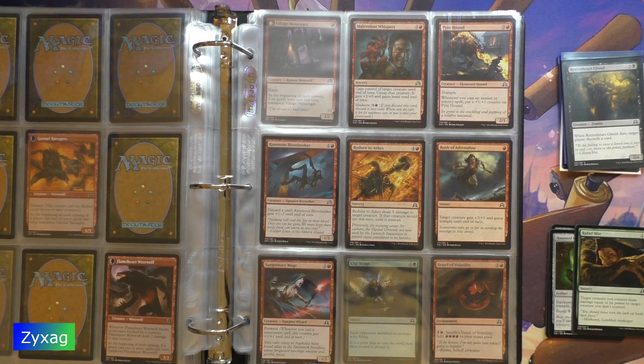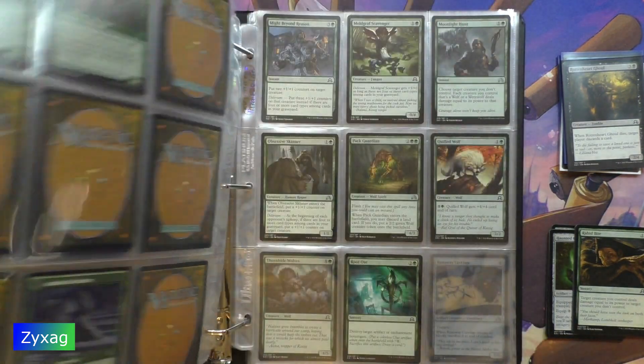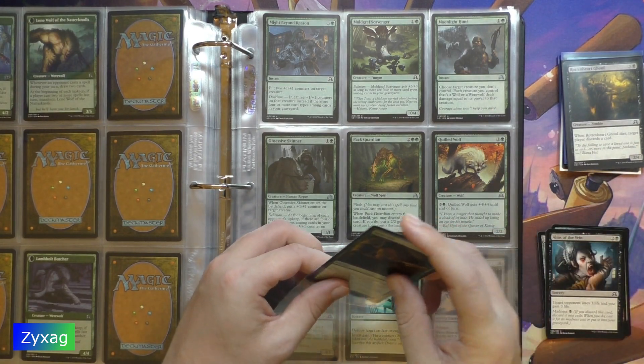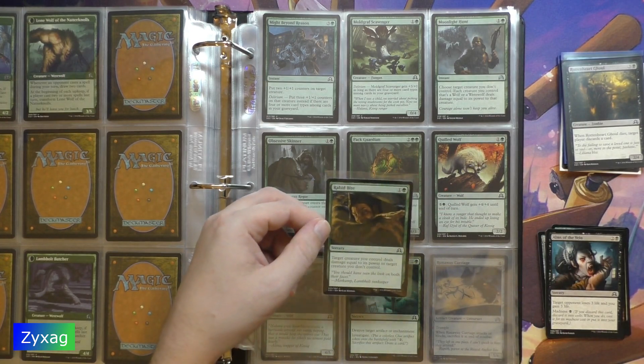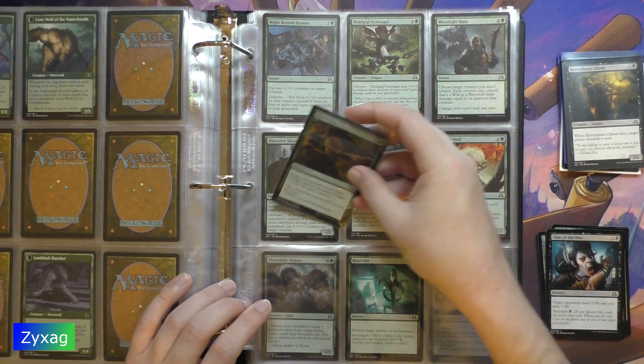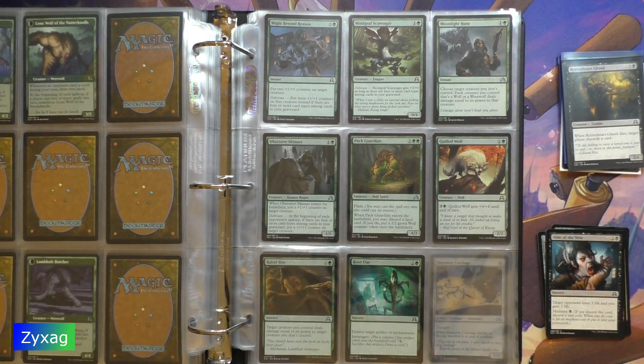Next up, Rabid Bite. I do not have this card either. Rabid Bite — two mana sorcery. Target creature you control deals damage equal to its power to target creature you don't control. More camp — Lampolt Innkeeper. It's got a guy biting a werewolf. Alms of the Vein.